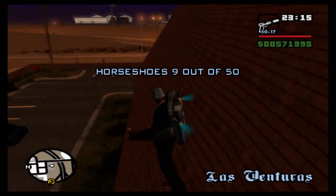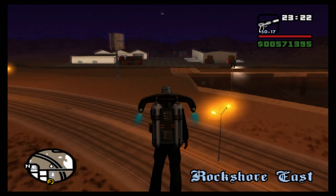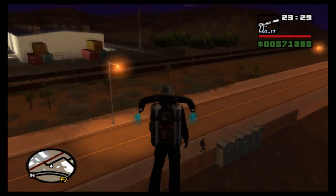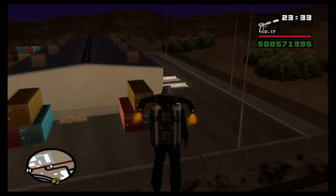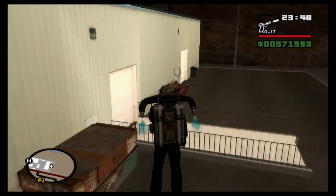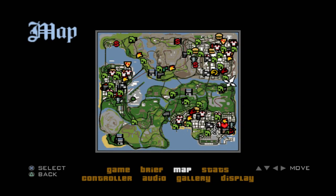We want to head off east and you can see these buildings on the outskirts of town with some coloured containers. If you go around to the side, there should be some dumpsters — or skips rather — and in one of them you can find our next horseshoe. There it is, horseshoe ten of fifty — a fifth of the way through. On the map it's right in the bottom right corner of Las Venturas.